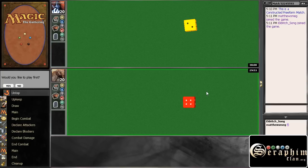This one is against Matthew's Meg. Let's wish him good luck. And since we are a control deck, let's go ahead and play second.